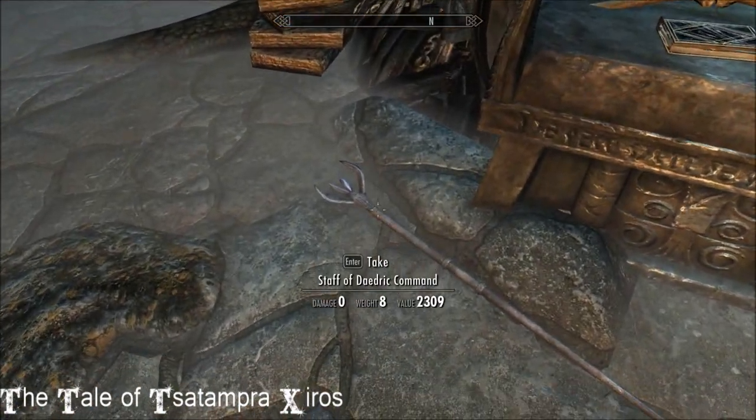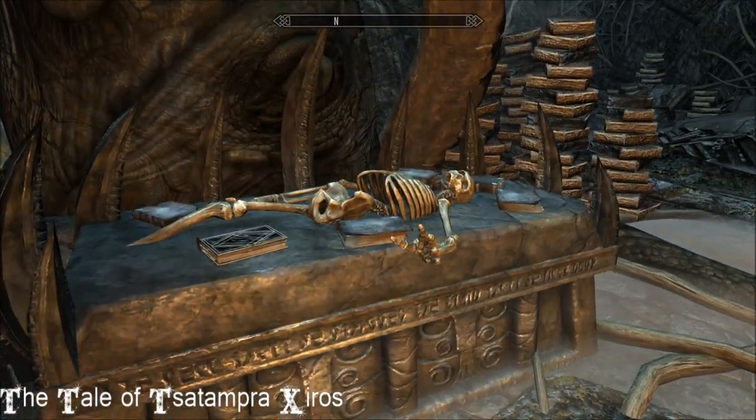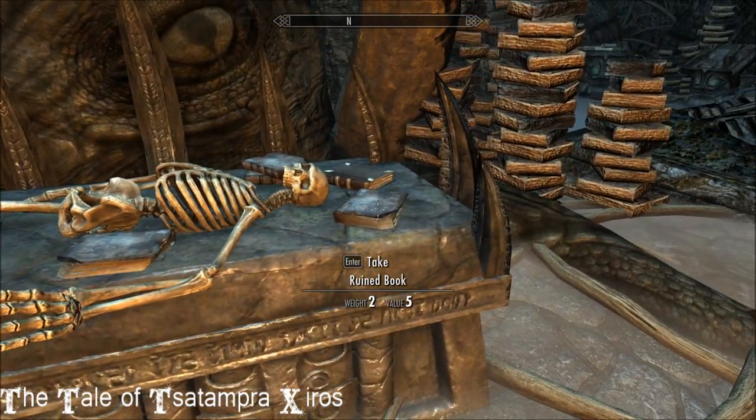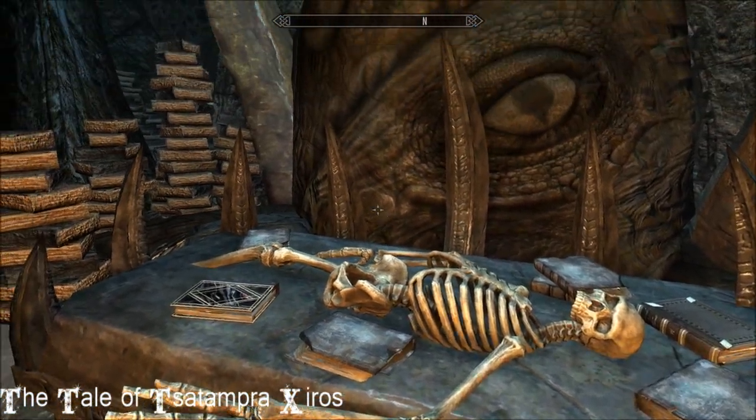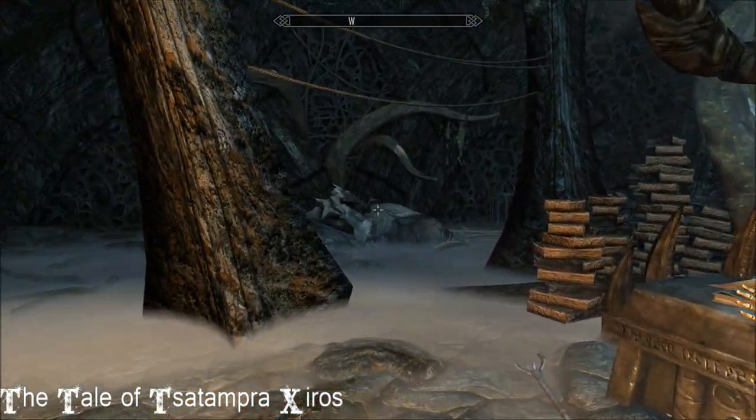The Staff of Daedric Command here — that was being held by that skeleton until I was really clumsy and banged into it. Pro tip: pick up all the ruined books that you find because you're going to need them, and also rolls of paper.